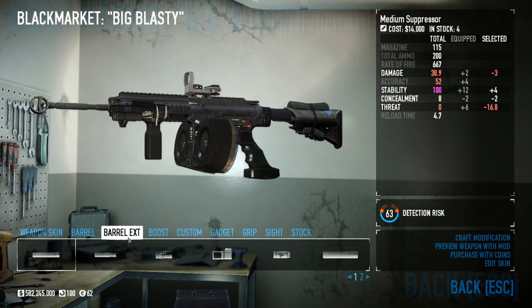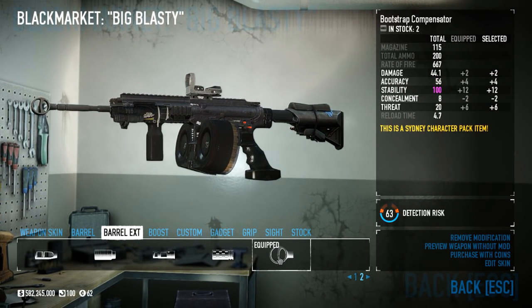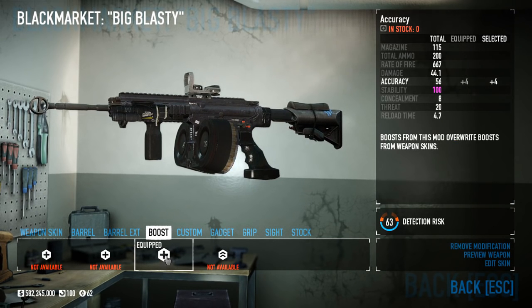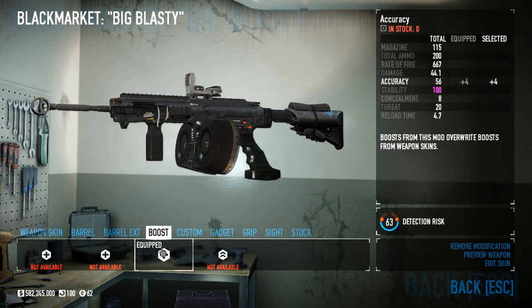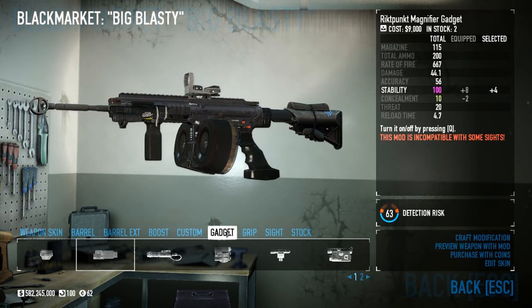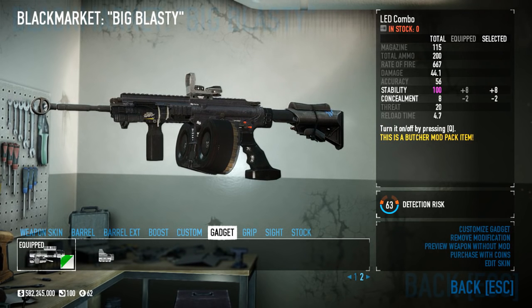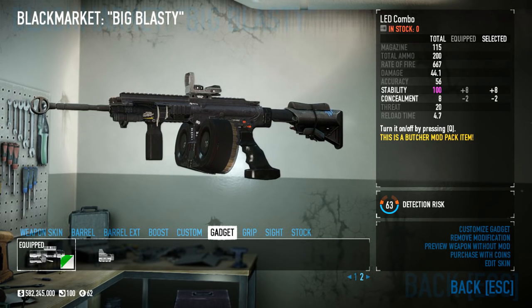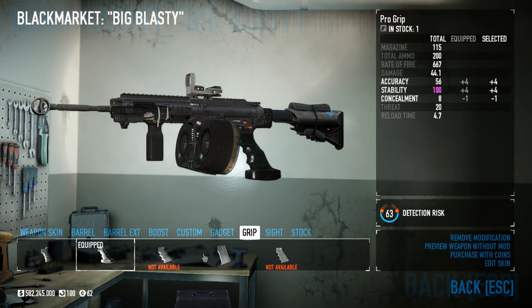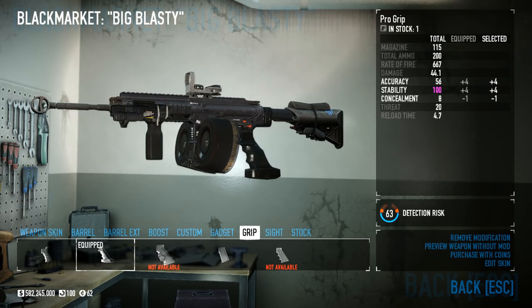For my build, I've gone ahead and slapped on an AML barrel, the Bootstrap Compensator — or the Competitor's Compensator if you're not a fan of aesthetics — an accuracy boost LED combo, a pro or rubber grip, a minus-one sight, and the war-torn stock. This puts the stability at 100 and the accuracy at about 60, and that's really all we can do to the gun: bump up the accuracy and stability to fun enough levels.